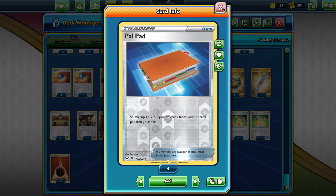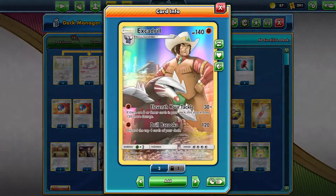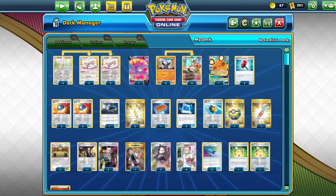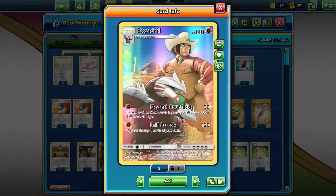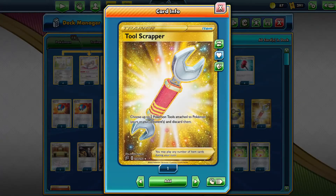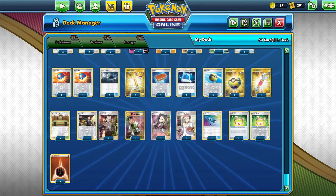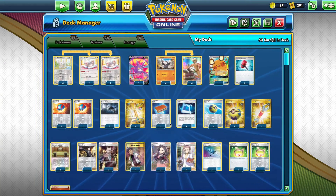Or we need some Boss's Orders, we can get them back. We have a pretty good ADP matchup too with Vitality Band and Dojo. 120, then with Vitality Band 130, then we mill ourselves all the way down for 180. That comes to 280 HP — perfect math. And we also have Tool Scrapper to help with some of the big charms. We run three copies of Marnie, though I don't really use Marnie that often. If there's a card I usually end up milling with Cinccinos, it's probably Marnie.